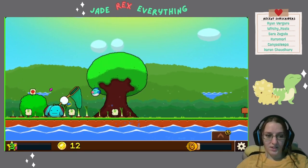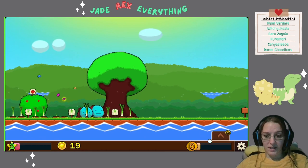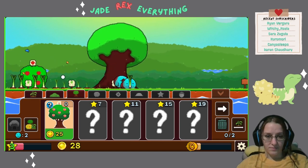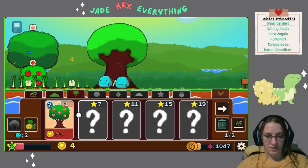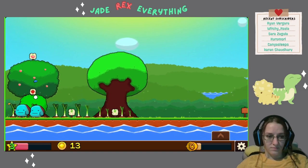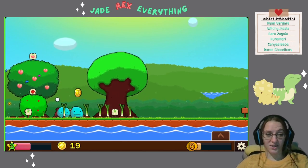We got to level three, so we have a new one. I think we can buy a tree — make it to 25. So another tree. Bunnies, birds, there's fish. Man, there's a lot going on.